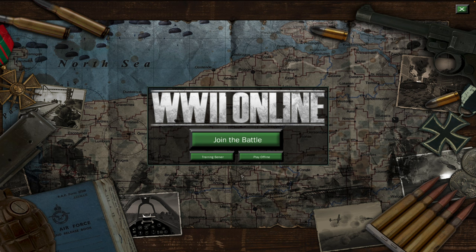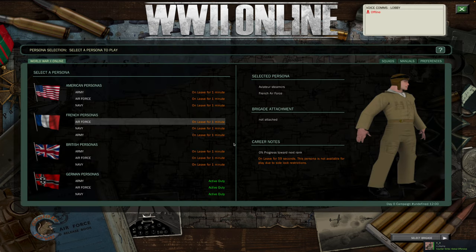Once you have successfully validated your account, now it's time to join the battle or get into the campaign server. Simply click right there. It might take a second to load — that's okay because it's connecting you to the server.